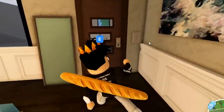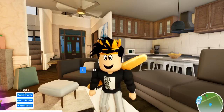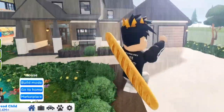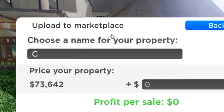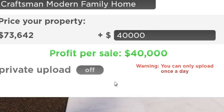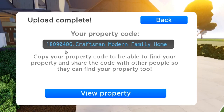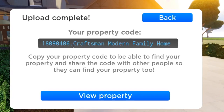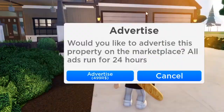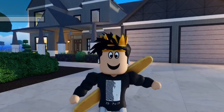There's no sink in that bathroom — I'll quickly add one. I cleaned up the house and now I'm uploading it to the marketplace. The house is called the Craftsman Modern Family Home. It costs 73,642 plus 40,000. Uploading now — here is the property code on screen, and I'll put it in the description so you can copy and paste it. Made by Pita Bread. I'm advertising it — yes, it's now on the marketplace!